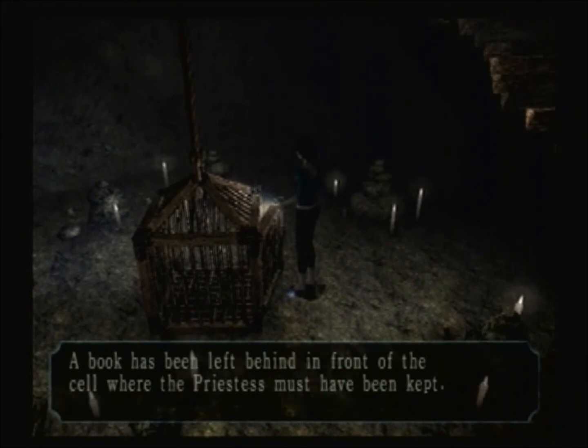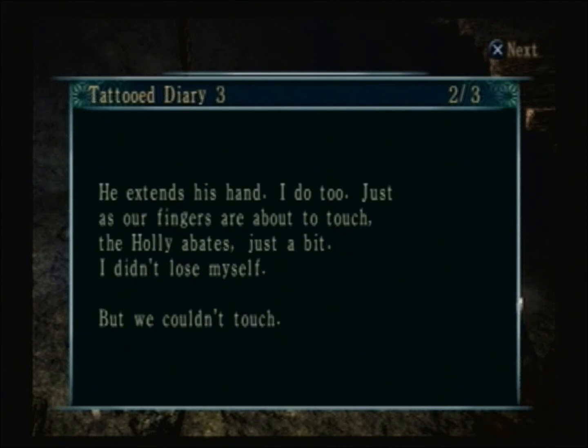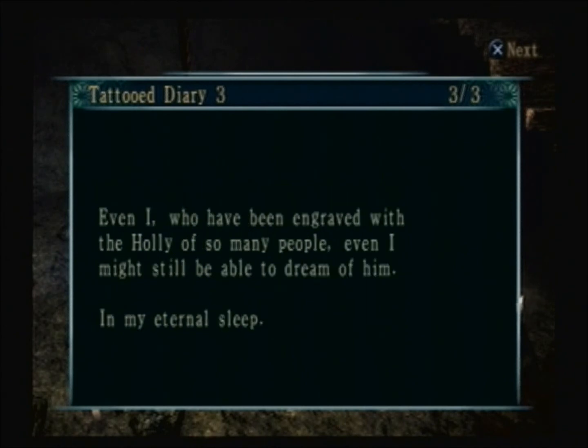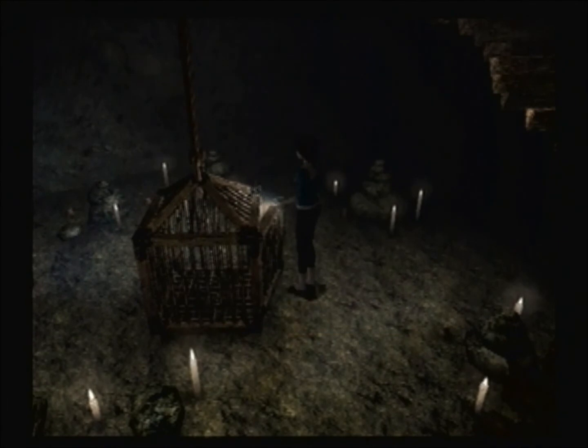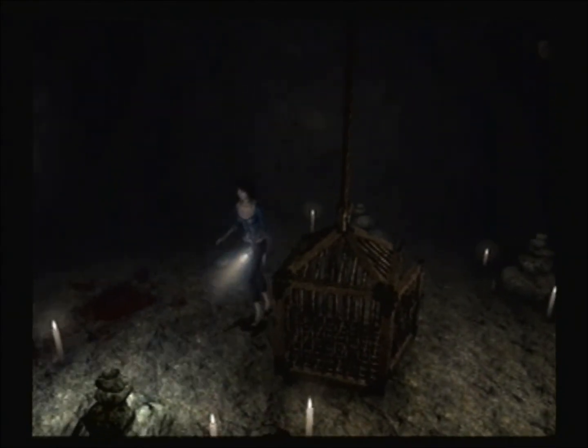What I'm gonna do is... hang on a minute. In the rift, that hell of holly. He came before me as I was to be lowered into the abyss. The mistress does not notice — it's my dream after all. He extends his hand. I do too. Just as our fingers are about to touch, the holly abates just a bit. I didn't lose myself, but we couldn't touch. Even I have been engraved with the holly of so many people — even I might still be able to dream of him in my eternal sleep. Like I did with the other video that I deleted by accident because I'm a stupid idiot.